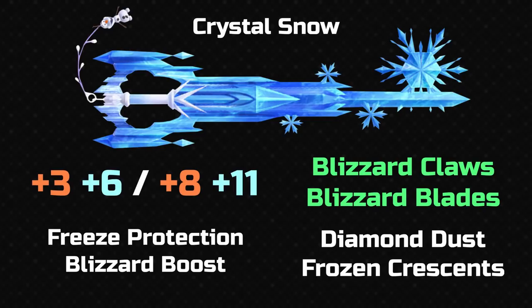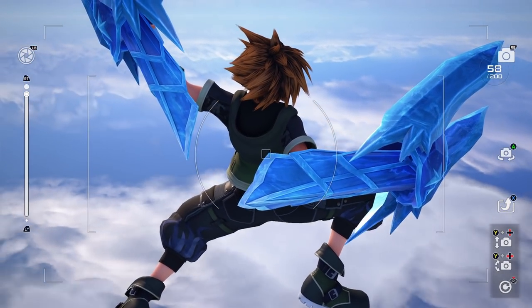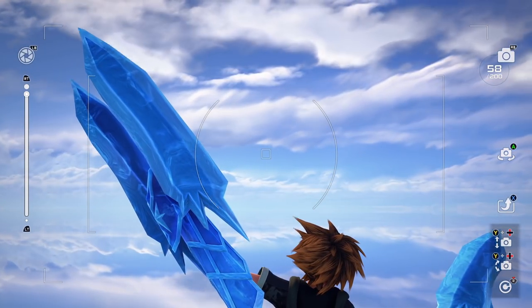Moving on to Crystal Snow — the Arendelle themed keyblade. It's quite simple actually, a bit of a twist from the others. It's mostly just her ice palace with some snowflakes, and then at the bottom there's Olaf and the little frosted branch thing. I think it's quite a nice design. The only thing I don't really like are the little snowflakes on the blade, because they feel like they're just kind of stuck there. But overall I do like this — this is one of my preferred keyblades in the game for the visuals. Its transformation: we've got Blizzard Claws. I like the effect when you move around — you can see the glimmer of the ice and the reflections.